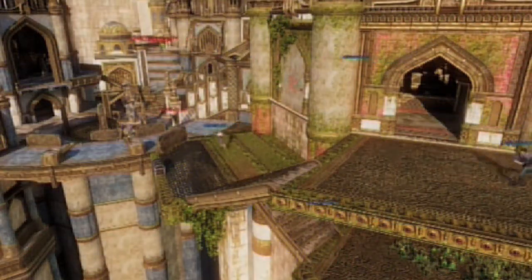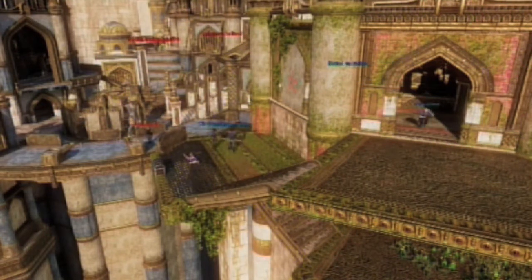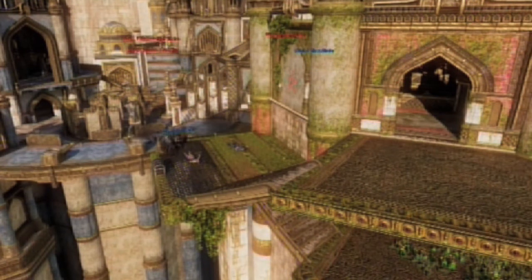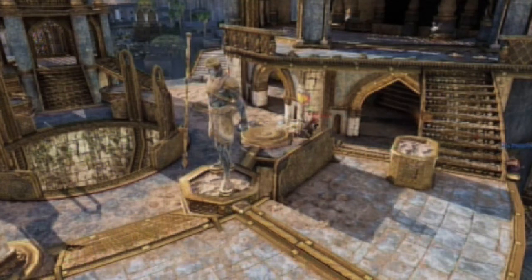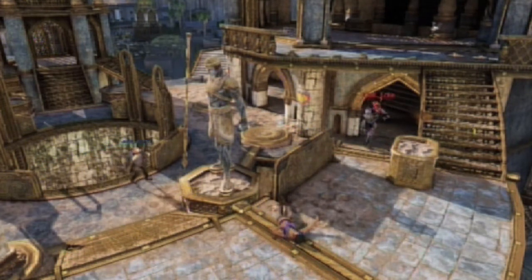Here you can see the stairs going down onto the villain spawn point. In the background you can see the villains are actually raining down fire on the heroes from the Mag 5 building. This is probably the longest sightline in the map and thus it's probably a good sniper point.